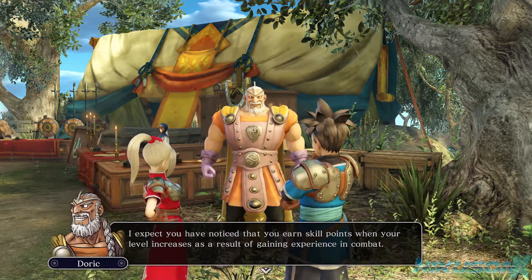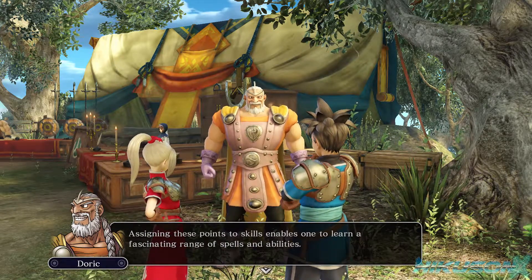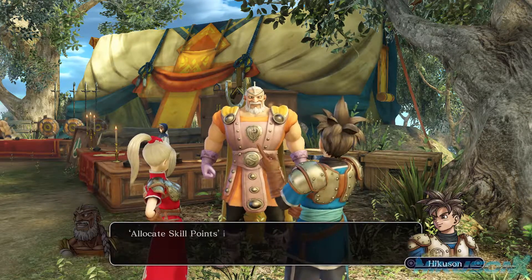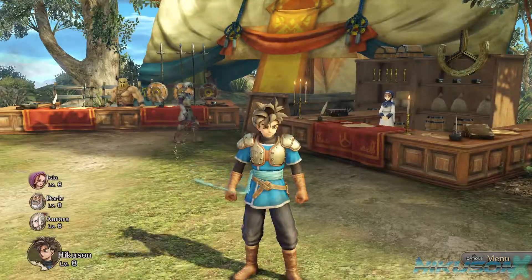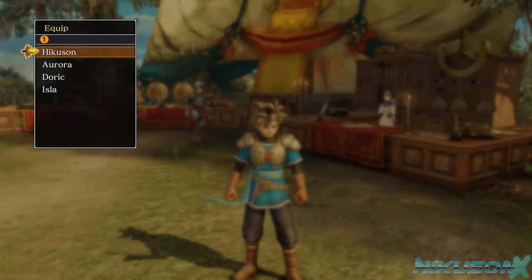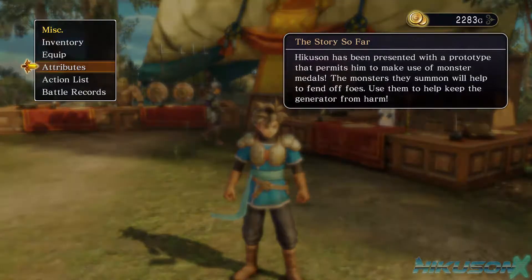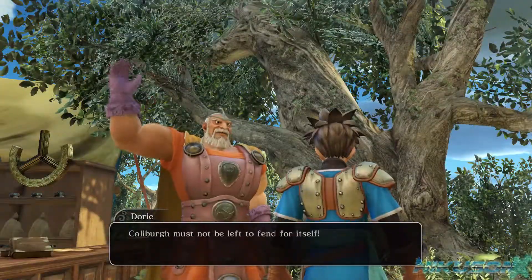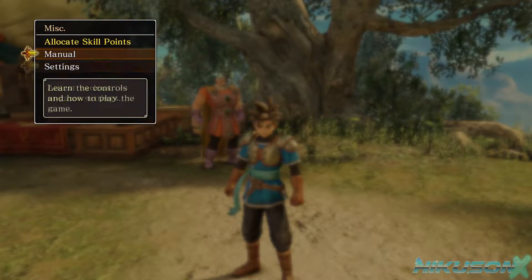One of the things I couldn't do in the last two videos was allocate my skill points - I couldn't figure out how. Looks like the game is about to show me. It's under Miscellaneous - that's why I always missed it. Big golden words at the top: Miscellaneous.